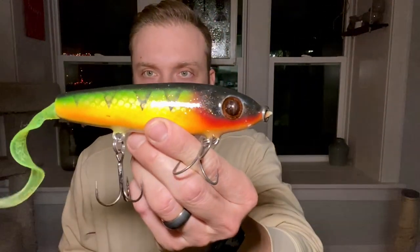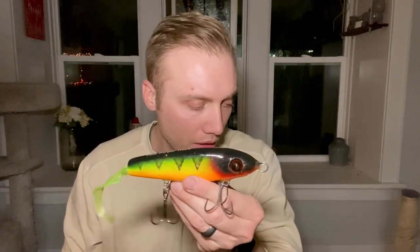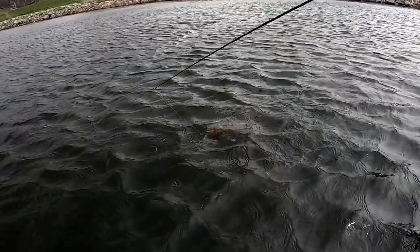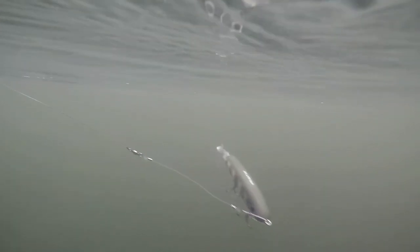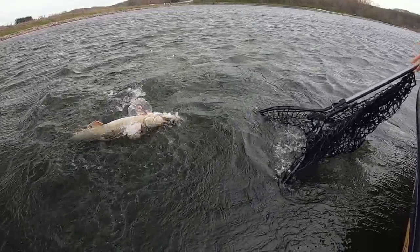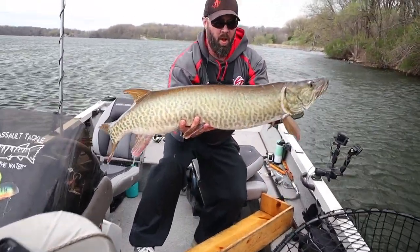The most quintessential springtime musky bait in the pre-spawn is the glider. This is a Blunt Nose from Chaos Tackle. If you watch my videos or Brian's videos, you know these things are insanely deadly — not only in the pre-spawn, but also the post. Brian got that 44.5 dropping eggs in the boat, clearly a pre-spawn fish. The Blunt Nose is one I like because it gets a little lower in the zone. If you have muskies located super shallow, you might want an option that rides higher, but this one gets down there — great for targeting those steeper breaks and edges.